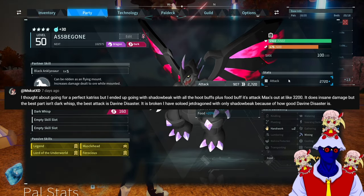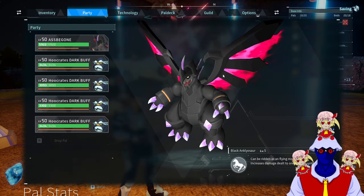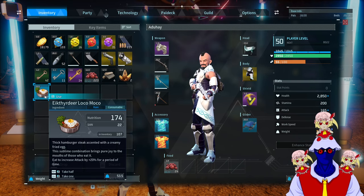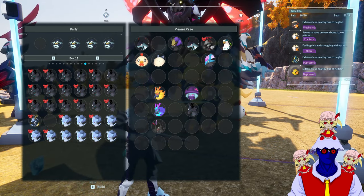I want to give a special thanks to Miss Cat XD for letting me know that you can actually buff pals using food — before, I didn't know that was even a thing. The food in question is this one; I'm not gonna even try to pronounce it — the Loco Moco thing.